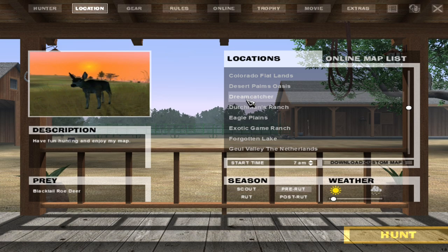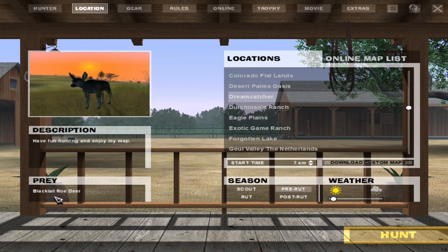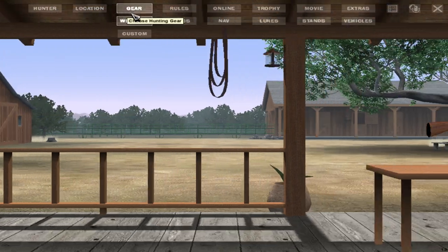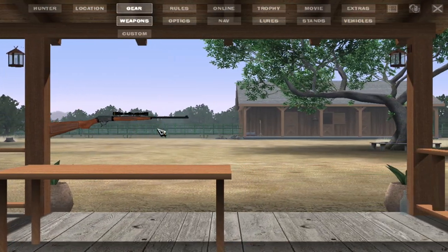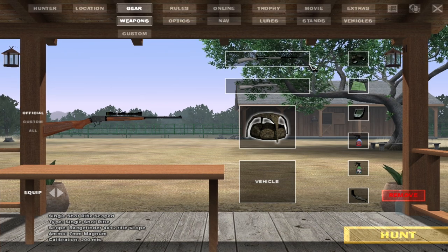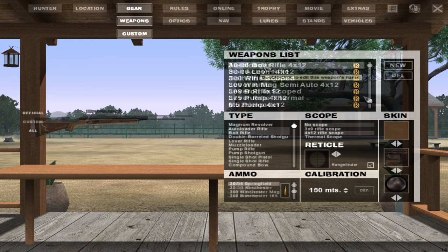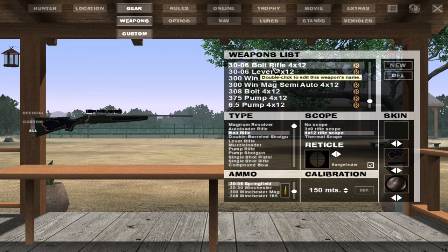Let's go to the Dreamcatcher map because they have blacktail and roe deer — a couple of deer species we haven't checked out yet. That's actually the only two we haven't checked out, so we definitely want to see both of them. I'm going to make a new gun because I don't really like the ones we were working with — I want something different.